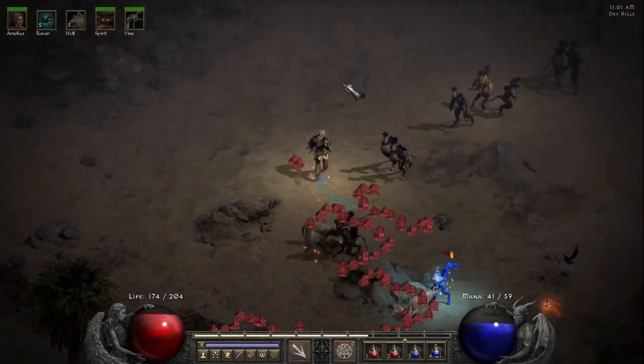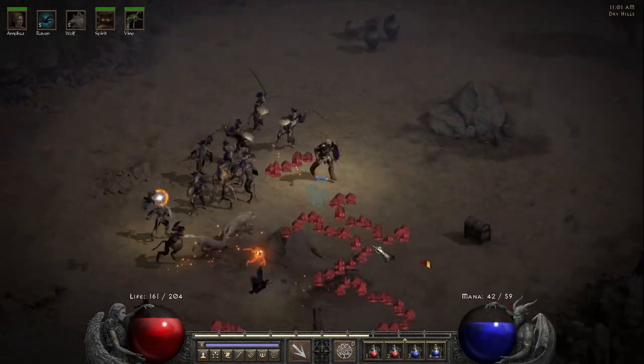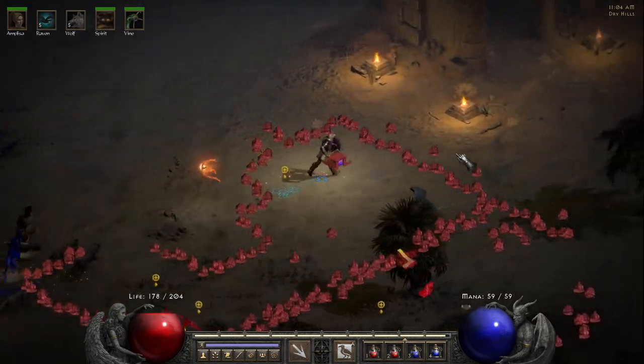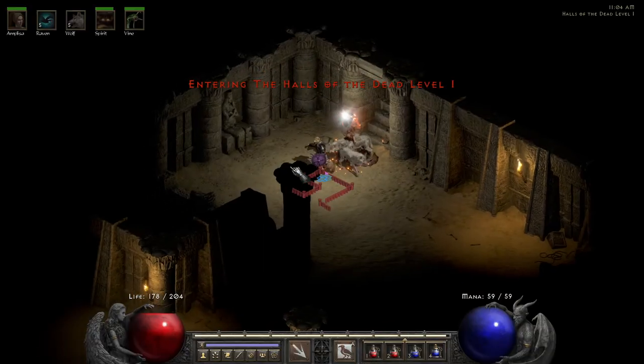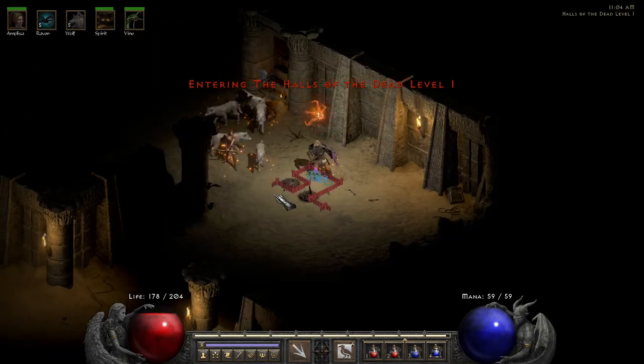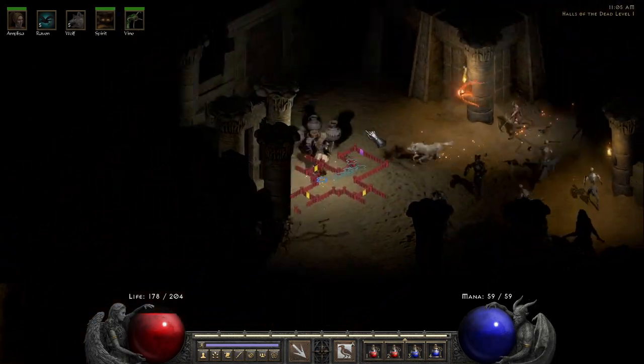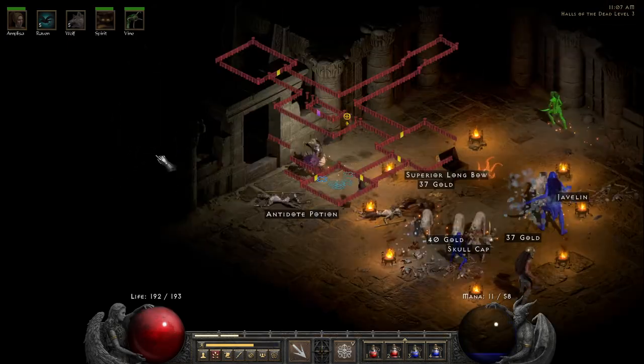Once you arrive in the Dry Hills, you have to look for the Halls of the Dead, a cave which will take you to the Horadric Cube. The Halls of the Dead has three levels. Make your way to level 3 and you will find the level which has the Horadric Cube stored inside the chest.